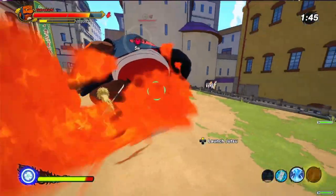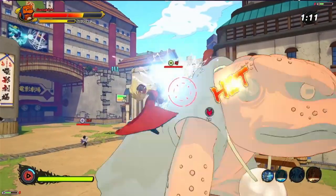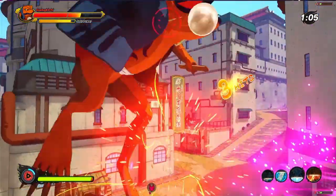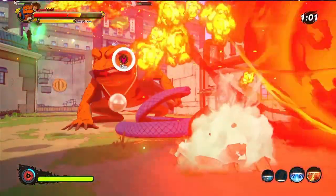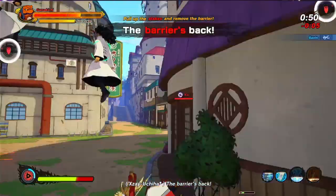Ultimates are important, but try to save your ults for the boss because they can do a lot of damage to Gamakichi. You can use some to clear the point — especially if you're a healer running something like solid fog, you can use that to get people away from the stake while pulling it up. Some ults work better to clear the stake area and others work better on the boss, so if you have damaging ults, save those for the boss.